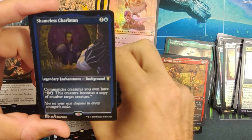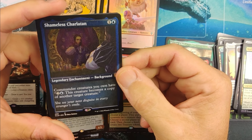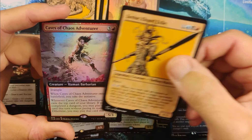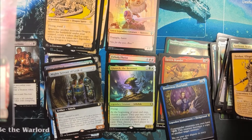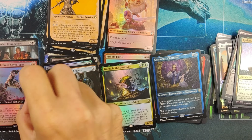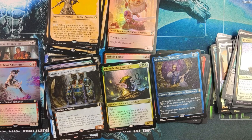Mighty Servant of Luko — Commander creatures you own have: pay two blue, this creature becomes a copy of another target creature. Very cool. Zulver. And Caves of Chaos Adventure — enters the battlefield, you take the initiative. Pretty nice stuff. Not hitting huge huge, but we are due.